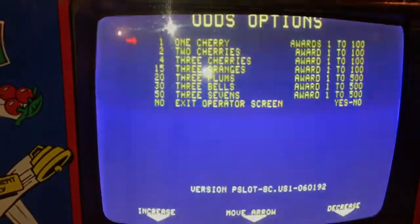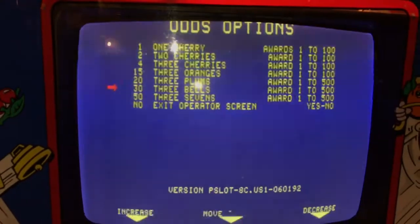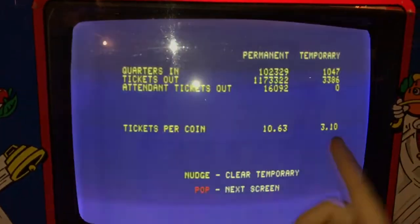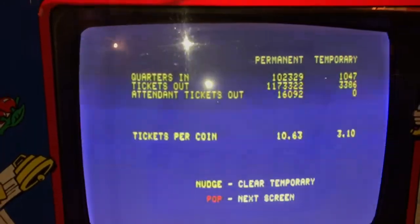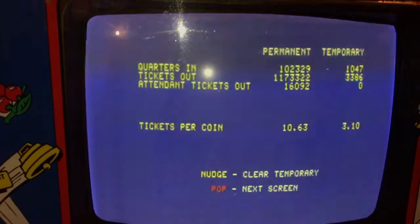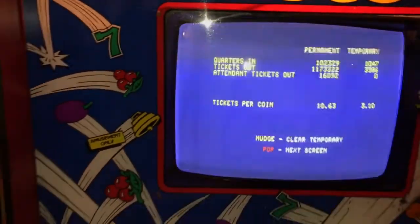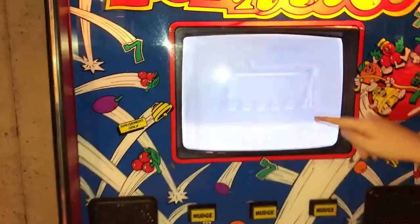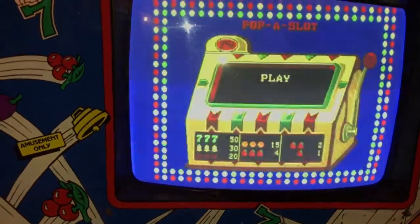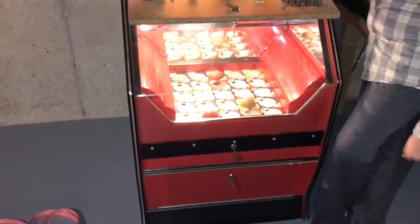Click yes to exit the screen — here are our odds, custom set. Here's how many times we've played it and how many times it's been overall, so that permanent counter is 25 years old, looking like 102,329 quarters have gone in. Temporary is just how much we've played since we bought it, which is about a month or two ago. Then you hit pop to get to the next screen — it draws in black and white and then pops into color. It's not burn-in; it looked like burn-in on screen here, but it's actually some weird kind of ghost thing it draws before it goes into that. So that is about it — it's a 25-year-old Coastal Amusements pop-a-slot game.